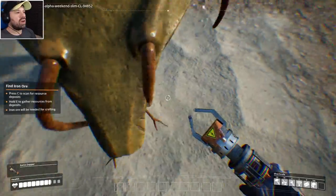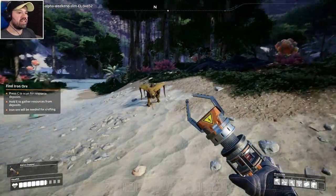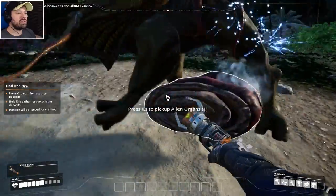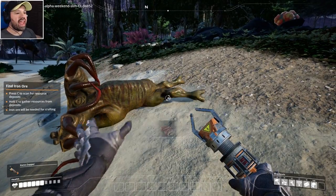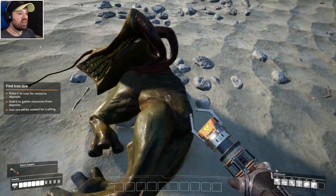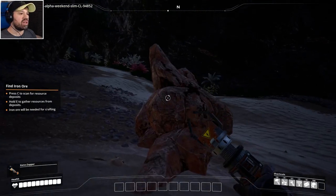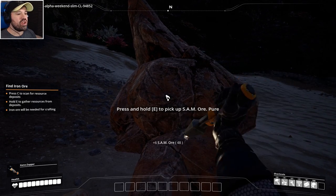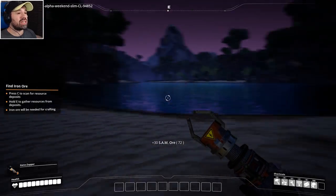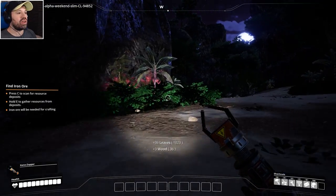We encounter another creature — let's see how much health it has. We get alien organs from it! We were back at the crash site and I decided to swim across to explore this area a little bit. There is this SAM ore — I have no idea what that is, I have not seen this before. While we're here we might as well completely obliterate this node. I don't know if they grow back, but we're going to have some of that.